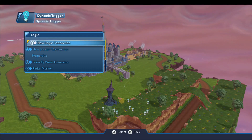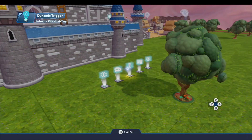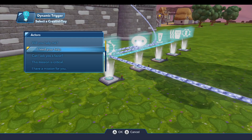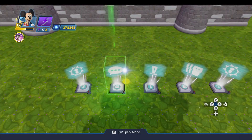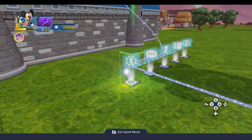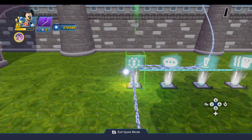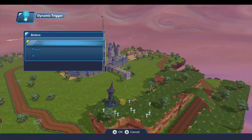Next thing we want to do is display some text. On the dynamic trigger, a new logic connection — when entered by player any — Minnie is going to say something. Down under the missions category, she's going to say 'I need your help' — she recognizes the fact that the Heartless have gotten into this world somehow. The rest of what this is going to do is set up Merlin as the next mission giver. And then we have a little bit of cleanup: once the player leaves Minnie and walks away, we want to take her out of the toy box.